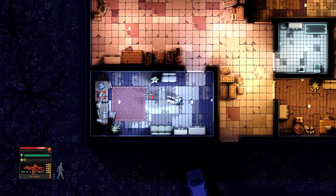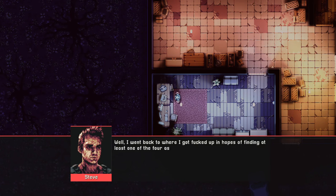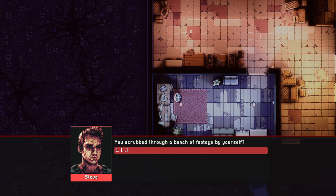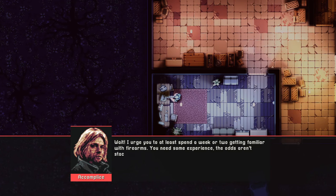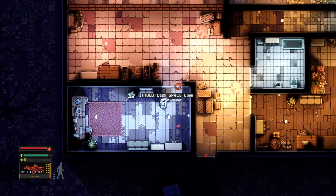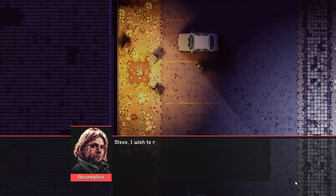And just like that, we have completed the accomplice's training course. So let's move on. Let's begin the debriefing. Alright, let's get to it — start our mission. Druggie slums, 3-4 days later on November 11th.